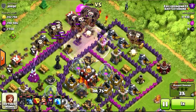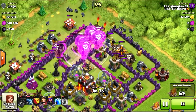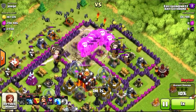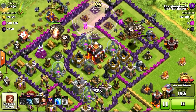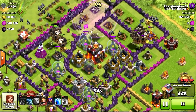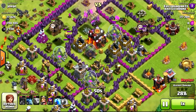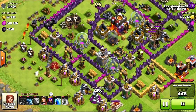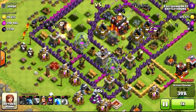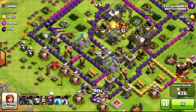I think he might have used his heroes — let's see how he does. Oh man, this is just going to be a massacre; the guy didn't even have his Inferno Towers going. This Christmas update left him — he wasn't ready for it. And the enemy hero doesn't seem like they have their life bar flashing either, so she's gonna go down.